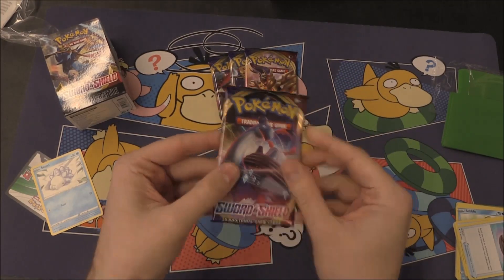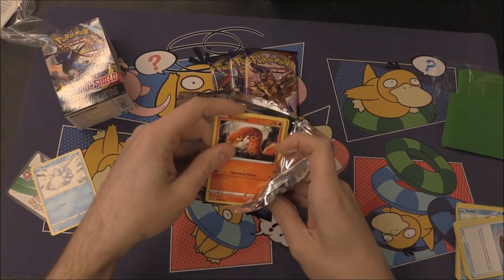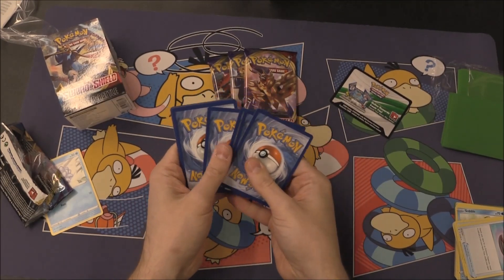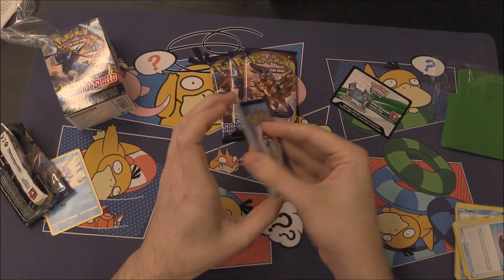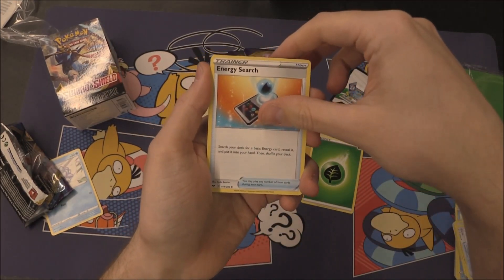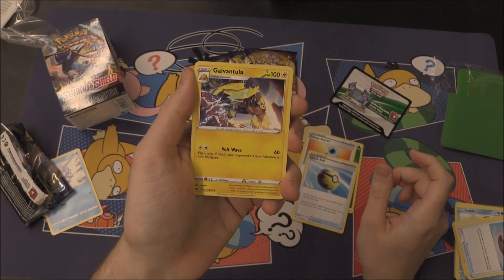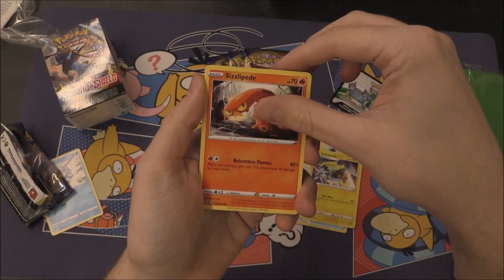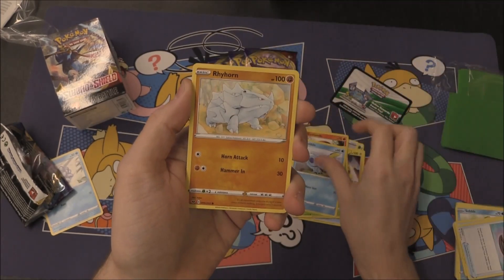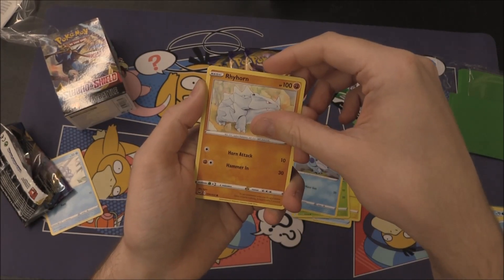We can move on to the four packs here — we've got the Lapras one coming up first. We've got a white coat on our first one. It's still four, we've got that energy and it is a nice new comet-looking energy. We've got an Energy Search, there's another Quick Ball, we've got a Galvantula, Sizzlipede, Wooloo, Grookey, Sobble, Rhyhorn. And we're stopping on the Rhyhorn.